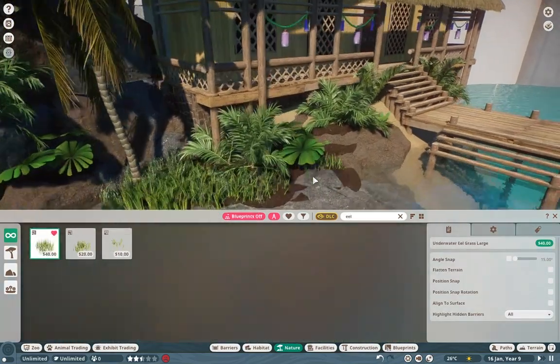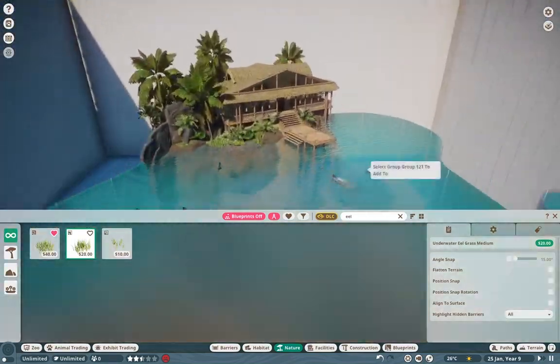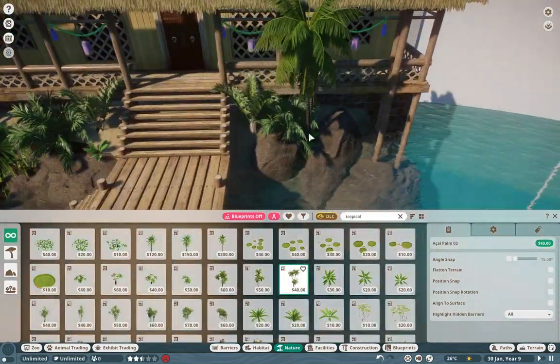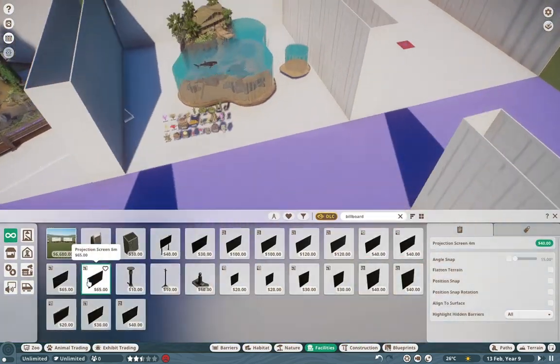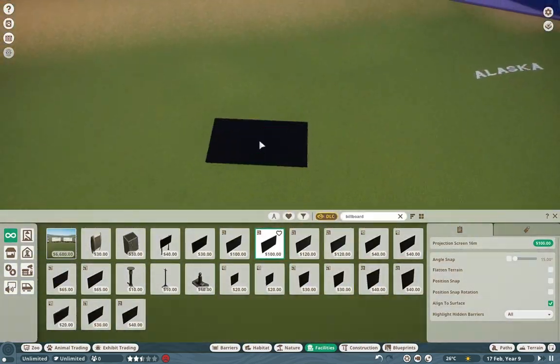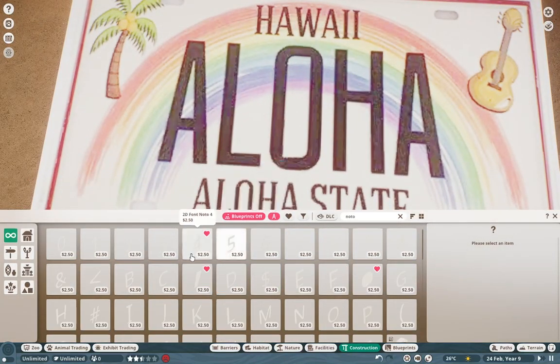All these small details really help sell the whole vibe. Here I'm using a little bit of eel grass to make it more lush, and I have these palms hanging off to the side. I should have put a boat in here — maybe a catamaran — but maybe we can do something like that for a Galapagos build. Wink wink, hint hint.